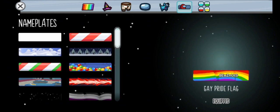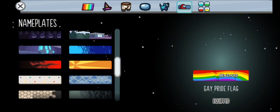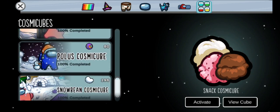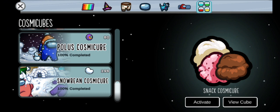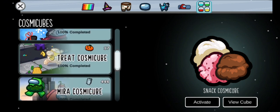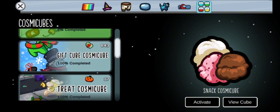For our pets, we have the magmate equipped. As for the nameplates, we have the pride flag equipped — ignoring the fact that my username is set to deez nuts right now. As for the Cosmocubes, I have the Snowbean, Polis, Mirror, Treat, and Gift Cube Cosmocubes, all of which I have completed.